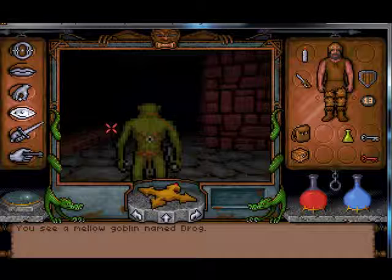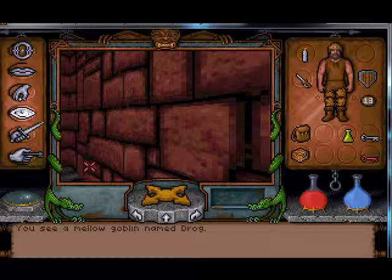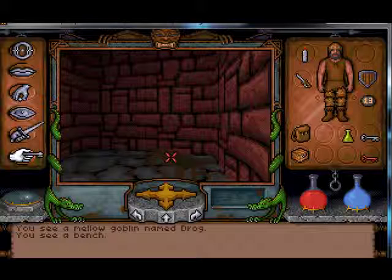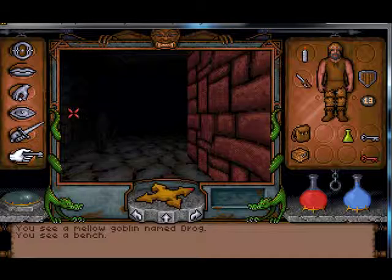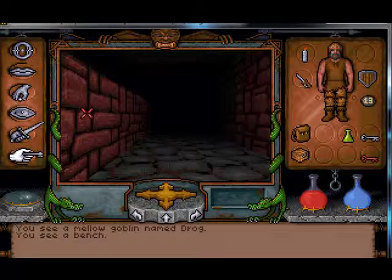So this guy's friendly. For anyone keeping track at home, that's two friendly NPCs. I'd like to know how many enemies I've fought thus far. A bench — cannot use bench. I'll move on. So I met Drog. Seems like a nice enough fellow.